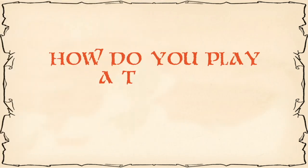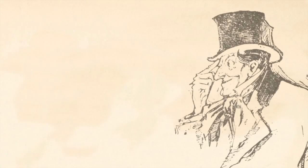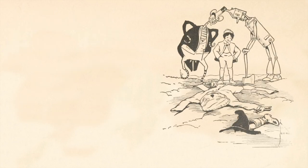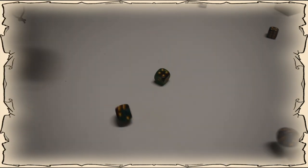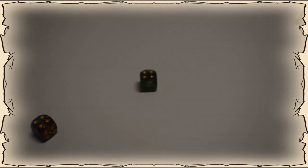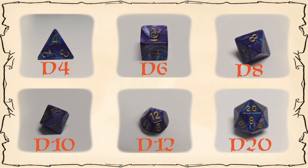How do you play a TTRPG? Short answer: guide your character through the story. This could mean thinking your way through a problem, initiating and resolving conflict, or just being in the right place at the right time. To keep the stories interesting, many game systems use dice to determine outcomes within the world of the story. In addition to traditional dice with six sides, also called a D6, some game systems use special dice.